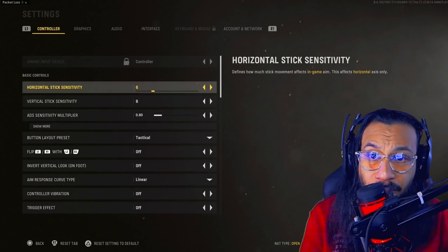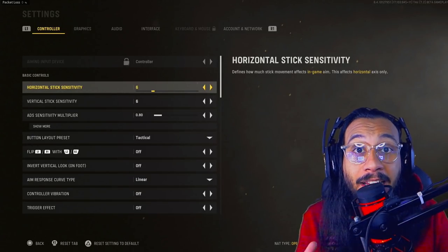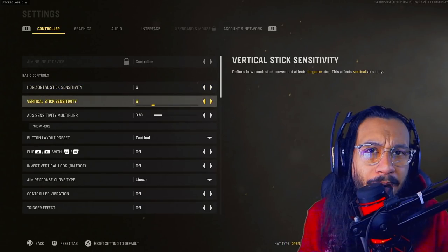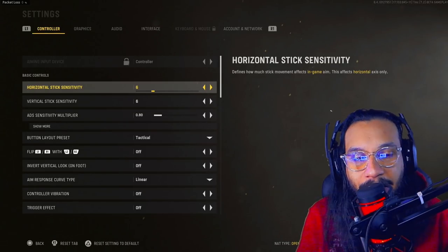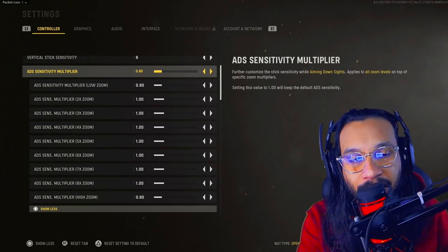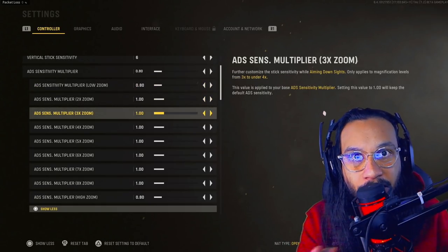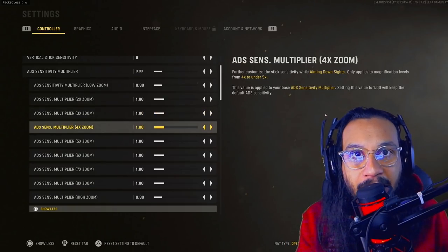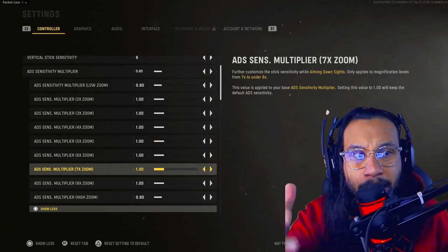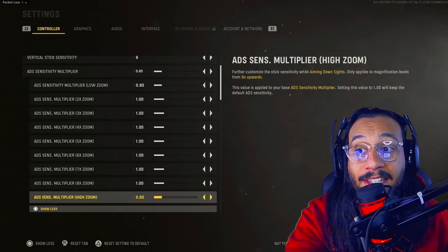First up is sensitivity — this is completely user preference. Everybody has their own sensitivity they like to work with. During the beta I was running a 6.6, but that can change depending on your play style. When it comes to ADS sensitivity multiplier, the one I always adjust is the low zoom multiplier — I usually drop that down to around 0.80, 0.85, or 0.75 in some cases. I'll break all of that down in my full settings video.